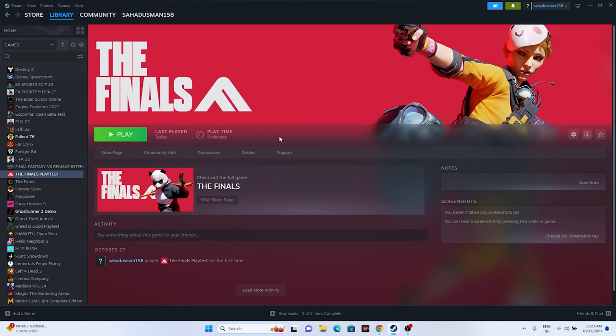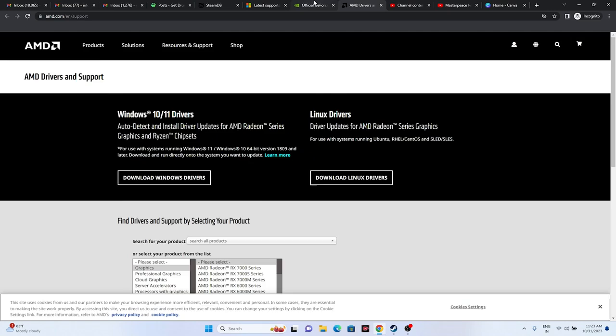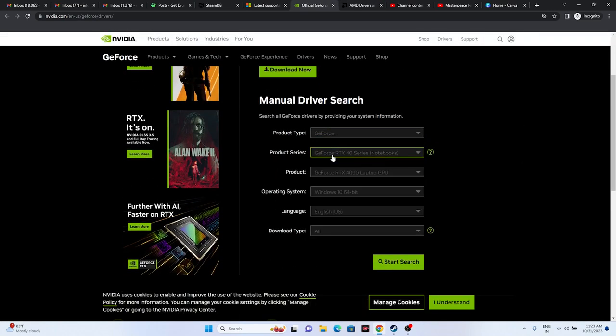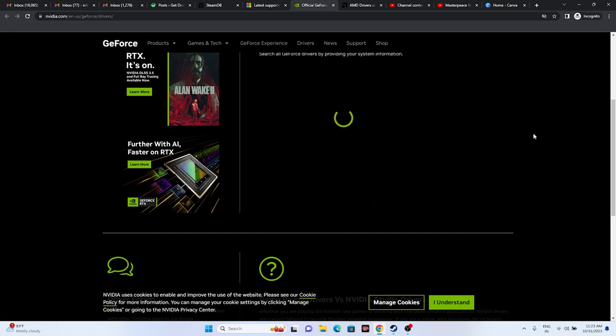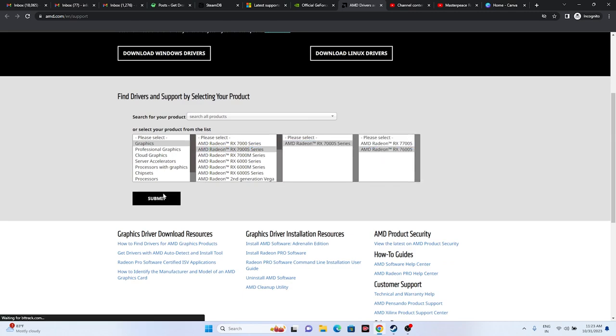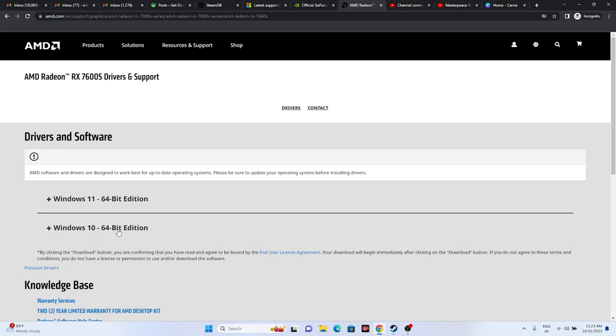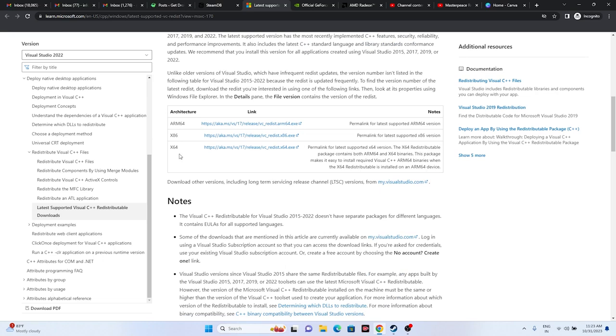Next, update your graphics card driver. A link will be provided in the description for both NVIDIA and AMD. For NVIDIA users, select your product type, product series, and all relevant details according to your Windows configuration, then click Start Search. The latest driver version is 545.92, released on October 26 — download and install it, restart is mandatory. For AMD users, select all your details and submit; download the appropriate version for Windows 10 or Windows 11. Also, update Microsoft Visual C++ — download the x64 or x86 version based on your system, install it, and restart.